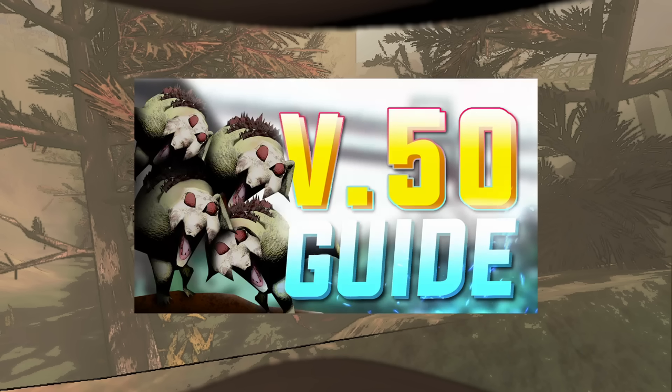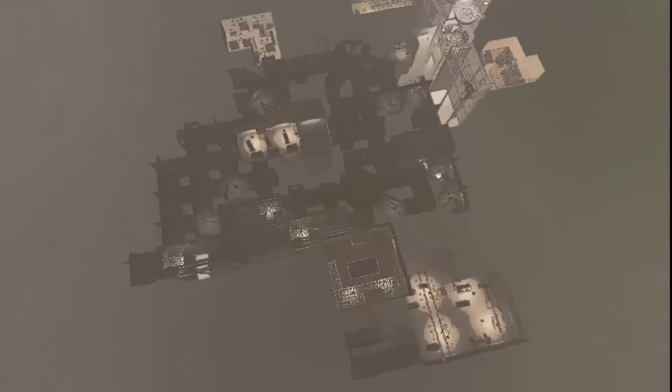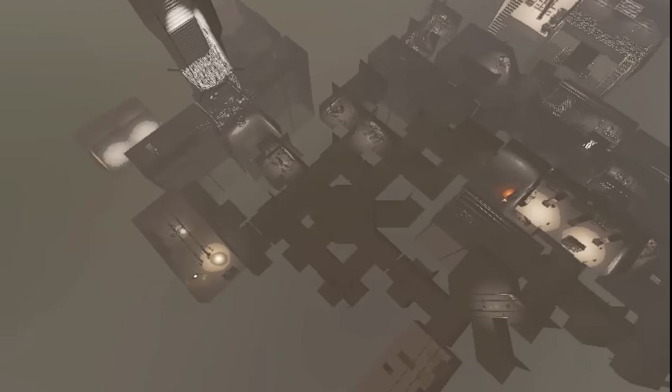Make sure to watch my latest video, which is a guide going over baboon hawks. There's not too much to talk about for the indoor — it is roughly the same size as Vow and Offense, being slightly larger than Vow and slightly smaller than Offense. It is good to note that spike traps, turrets, and mines can spawn indoors for this moon.